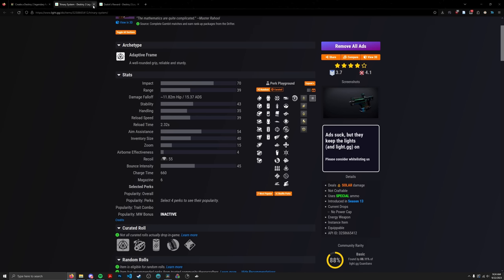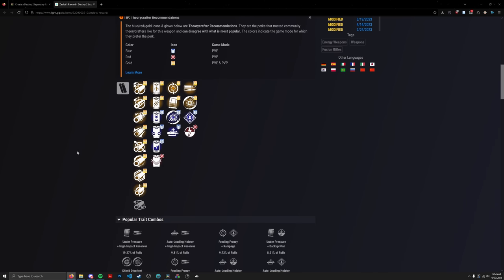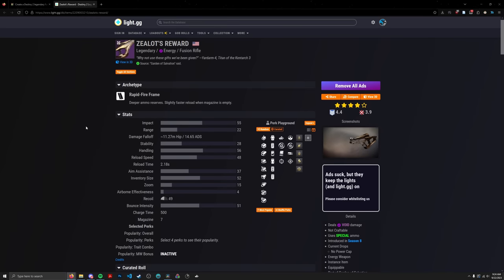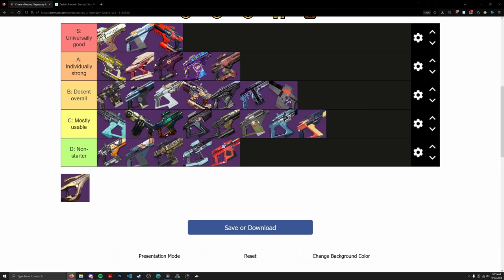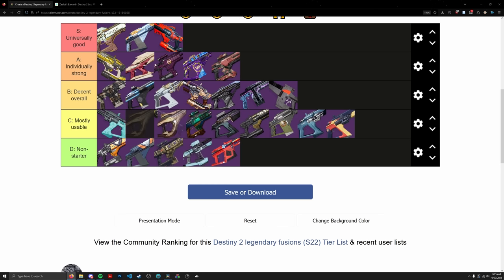The last fusion rifle — a Void Rapid from Garden of Salvation — will probably get a rework. If it got a good reload perk and Reservoir Burst or Controlled Burst, it would be a banger as a Rapid Fire Frame. But right now, it only gets Auto Loading and High Impact Reserves as relevant PvE perks. Going in C tier. Also correcting Burden of Guilt placement — it needs to move down within C tier.